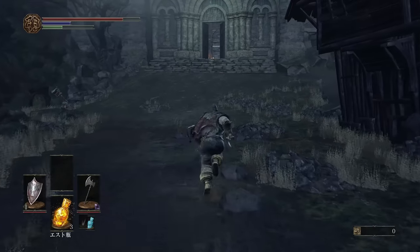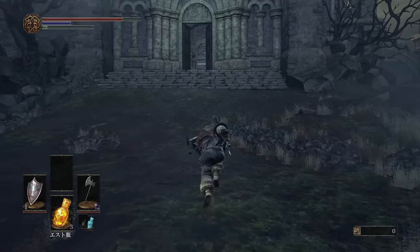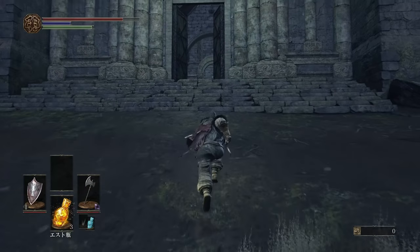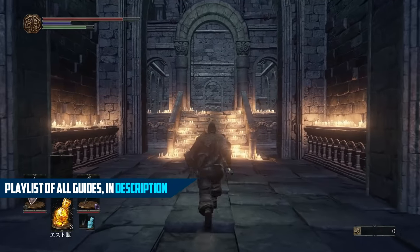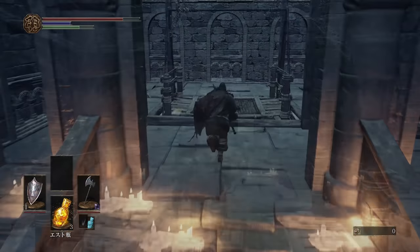There are a lot of NPCs and a lot of different stuff over here, but the main thing we're focusing on is the Chloranthi ring. You can also get the Lucatiel of Mirrors set from Dark Souls 2 — or everything at least but the mask. I'll be making an armor set guide for that later on.